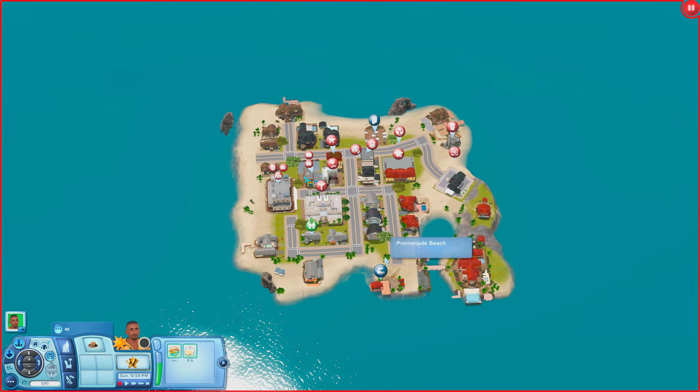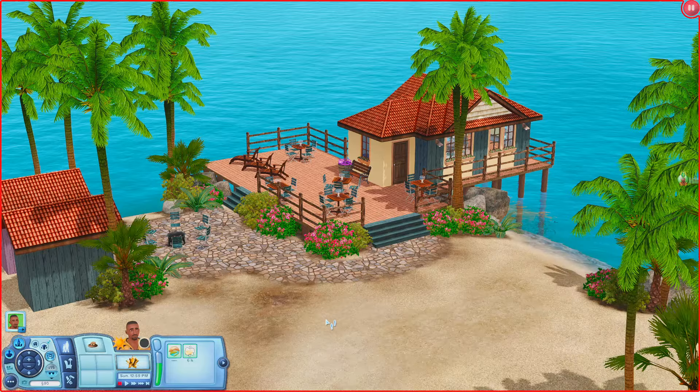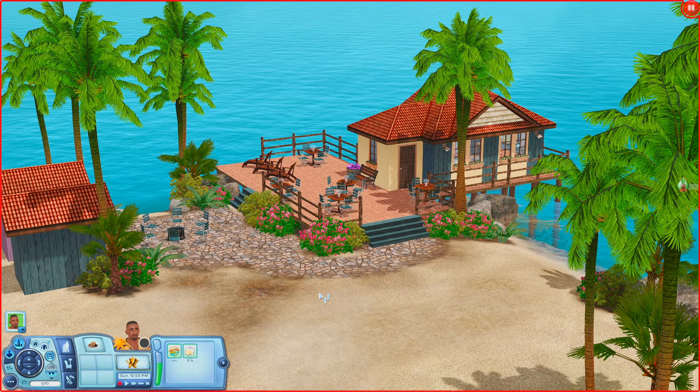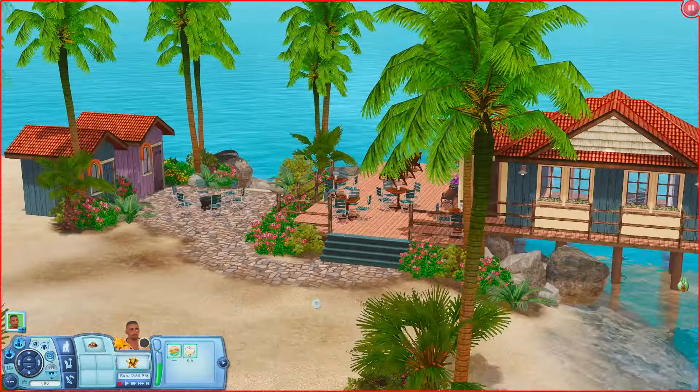I'm going to start down here at the Promenade Beach and we'll just keep going that way. Oh, this lot is cute — it kind of reminds me of a house, and it also kind of reminds me of Island Paradise. But this is cute though, I like it.